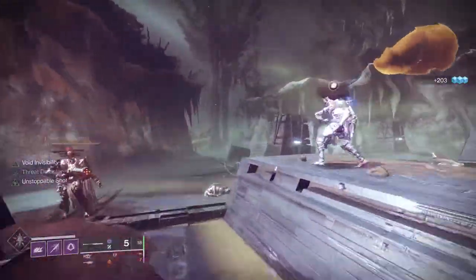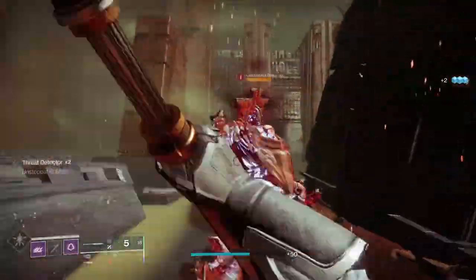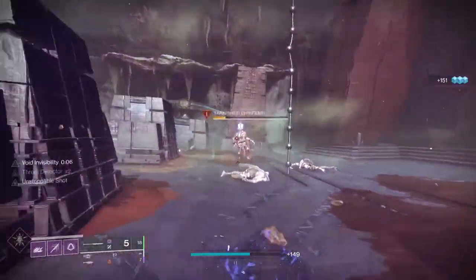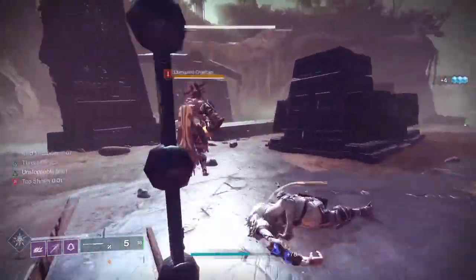First, let's go over the aspects and seasonal mods that make this work. This will probably work for any season within Witch Queen and going forward, but it's especially going to be useful within Season 16 with the seasonal mods available. On the seasonal mod track, you can get Suppressive Glaive. This allows you to suppress an enemy when you do damage with a glaive — not killing an enemy, just damaging it. You take the glaive, hit an enemy, and it's suppressed.